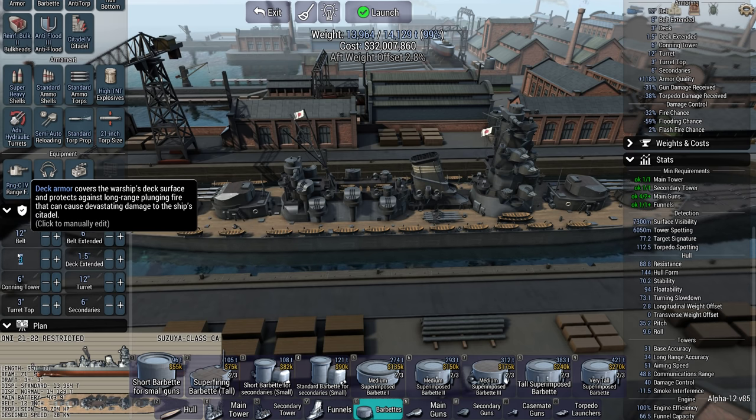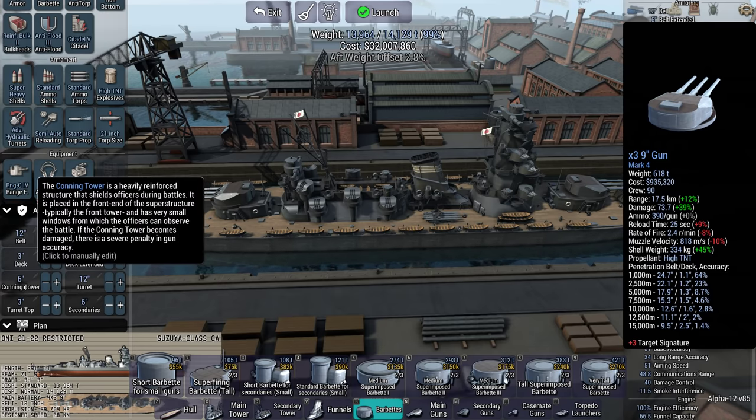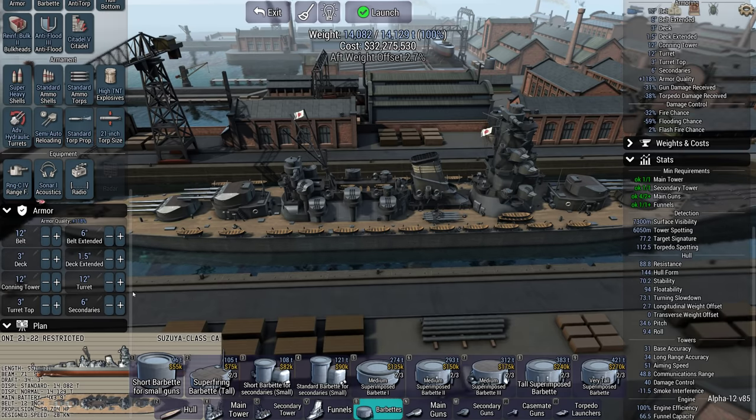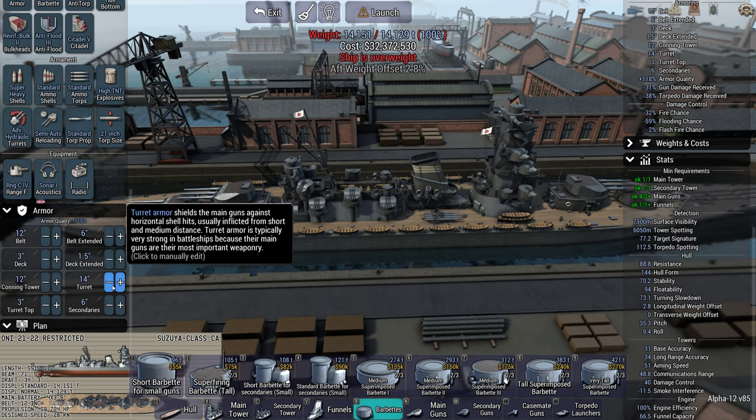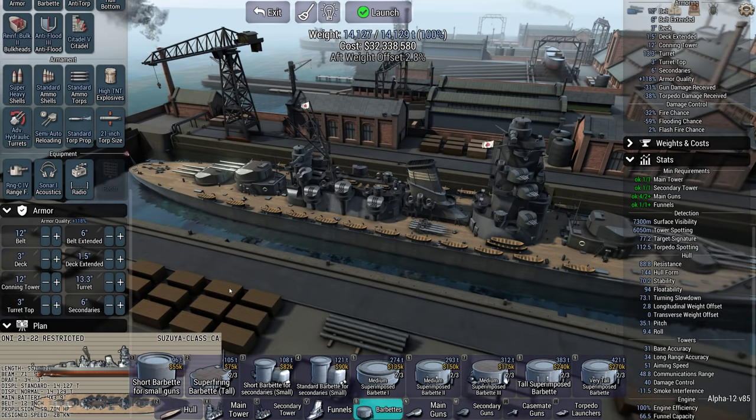Armour-wise, can we go nuts with the armour? We can! We can go completely bonkers berserk with the armour if we want, particularly if we drop that to an anti-torp one. There we go. Putting the heavy in heavy cruiser. There we go.